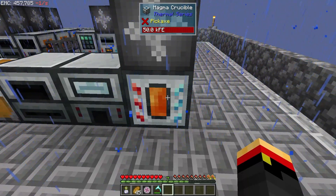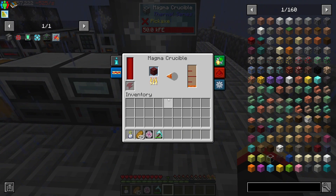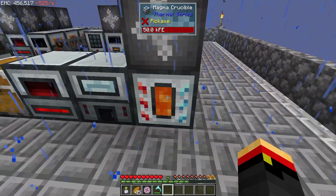In the last episode, we set up this magma crucible to change our power system. By the way, I told you it would keep up, and it does, if you tell it to do auto-input enabled.